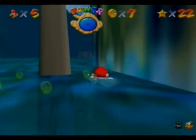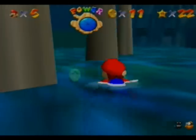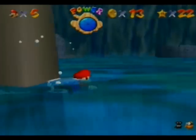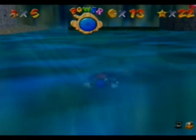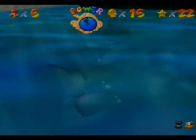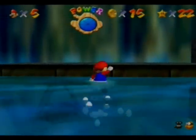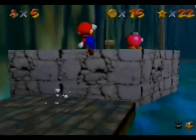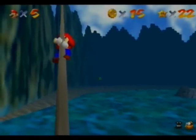First little hint: get these coins here, because you absolutely need them. You can't get the star without getting them — there aren't many coins on this stage at all. Jump — thank you. Let's change the camera angle and jump.